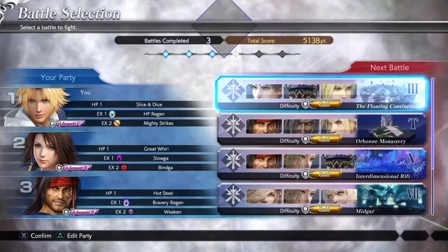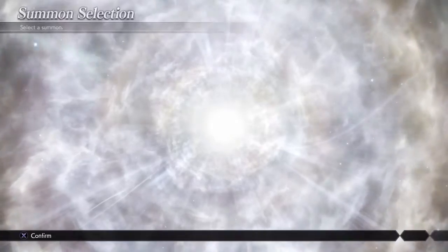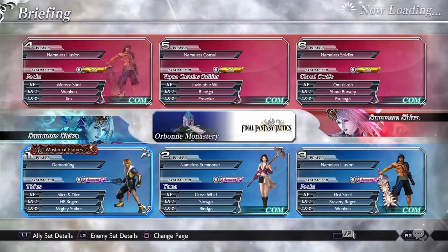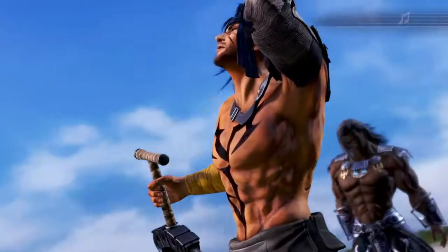Alright, let's see what's next. There's no Besaid Island — God! You know what, let's do this, I don't care. Wait a minute — Jecht, how are you on our team if you're on my team? Oh, it's the same color but not the same weapon. Wow, that's ironic.